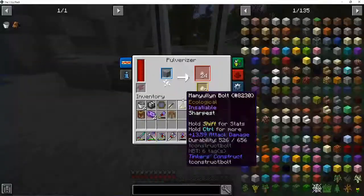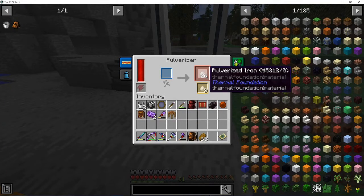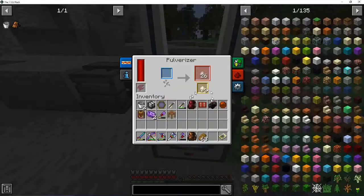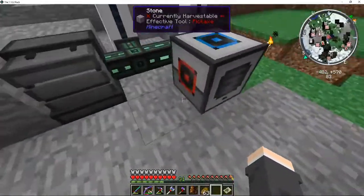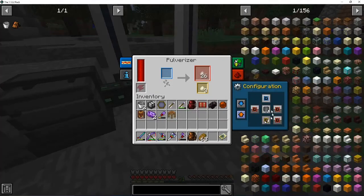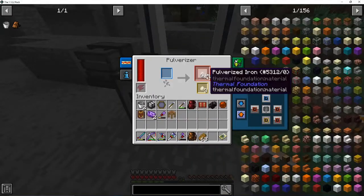So what we can do with this is... How thermal foundation works is these areas on top - so it's like blue, red. I think the bottom's yellow. You can get this configuration. And basically, what you can do is if I put a chest on the right here, everything in this red slot would go into the chest.